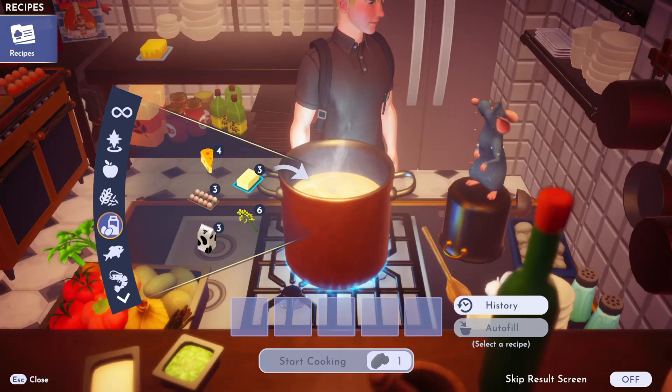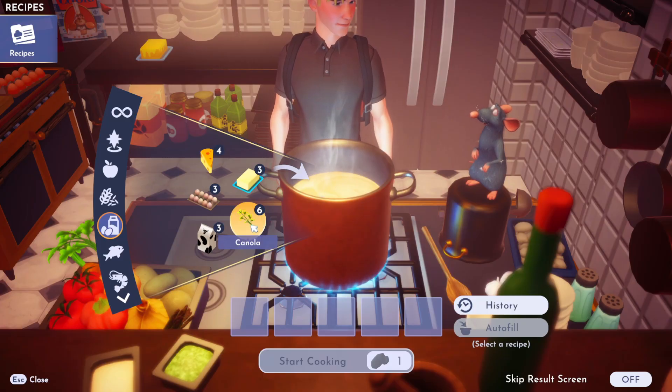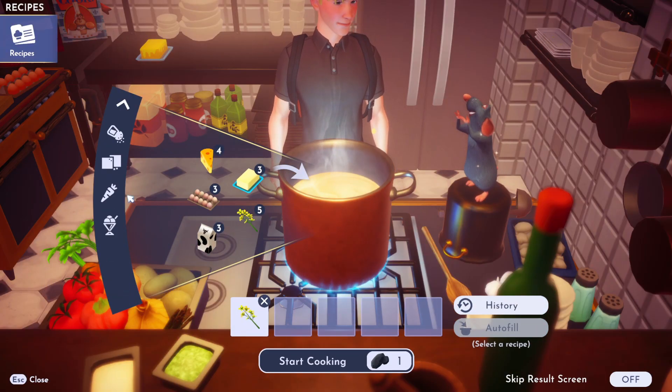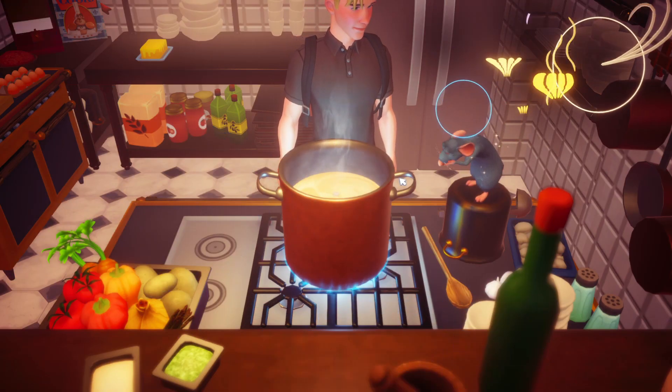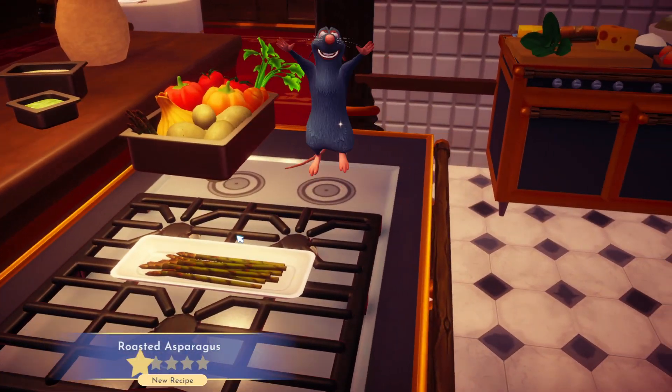I'm going to show you how to make roasted asparagus in Disney Dreamlight Valley. This is quite a simple recipe. You will need your lovely yellow canola flour, and then the other one we're going to need is asparagus, as this is roasted asparagus. We're going to cook those two ingredients together — it's a really, really simple recipe for this one.